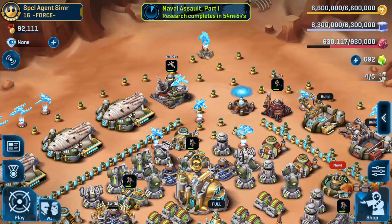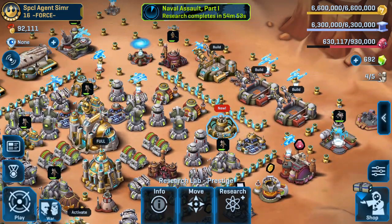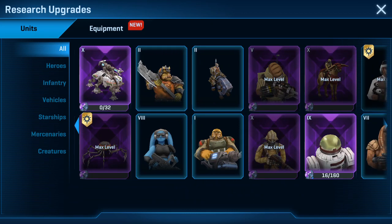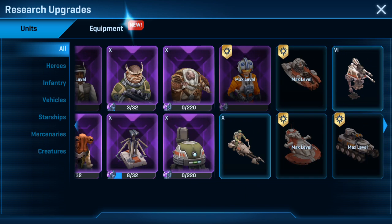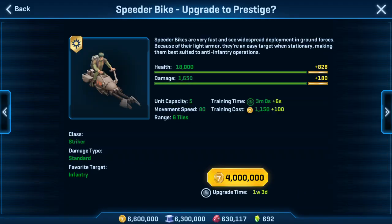Hey all, Agent Simmer here from ForceSWC. Back on the prestige path — not got much left to upgrade now. Nearly done all the units that I would use and will get requested, except for the bikes.